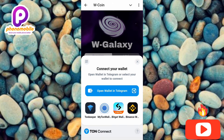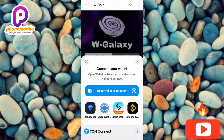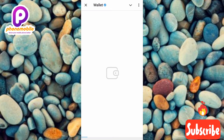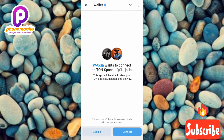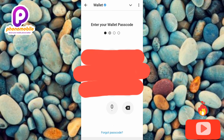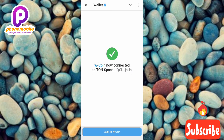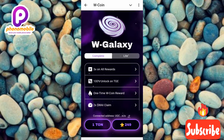The next step says 'Connect your wallet.' You can use your Telegram wallet, TON Keeper, Bitget wallet, Binance, or whichever wallet you have. I'm going to use my Telegram wallet, so I'll tap 'Open wallet in Telegram.' Now you can see it's asking: W Coin wants to connect — I'll tap Connect and enter my password to confirm I'm the owner of the wallet. Now it's connected.